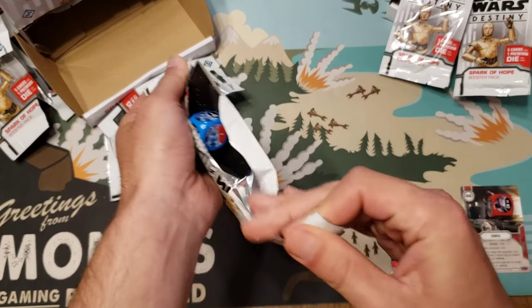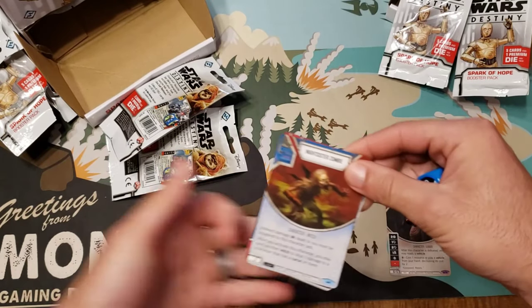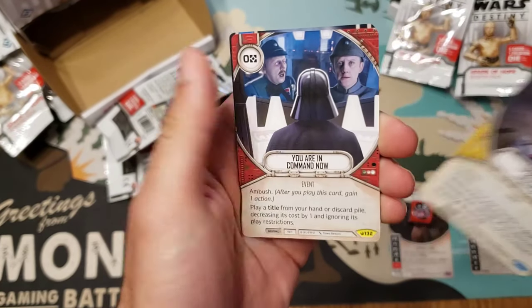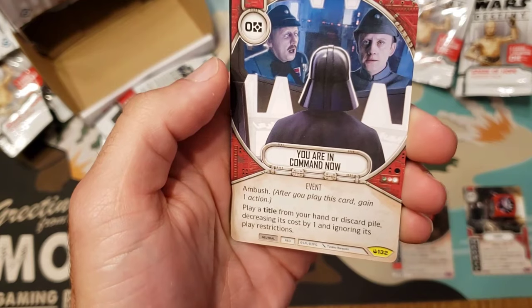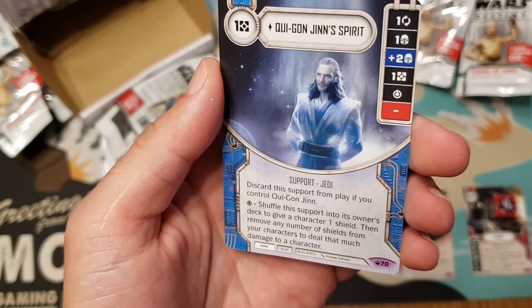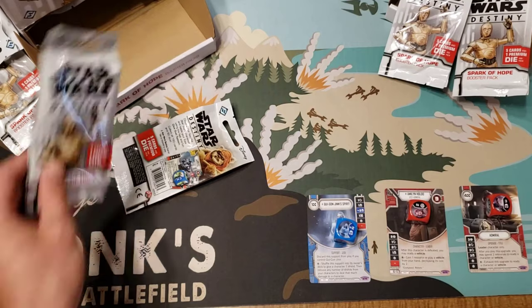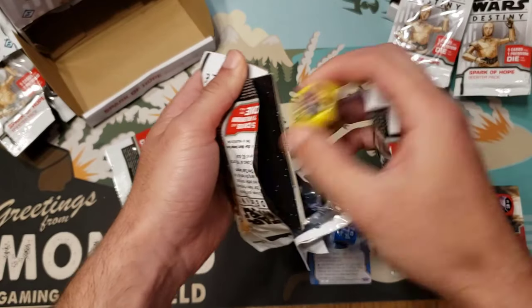Here's another legendary — and the very first one we see is another diceless character: Nightsister Zombie. Priority Target, I Perform Violence — yeah, you are in command now — and then Qui-Gon Jinn Spirit. I really like it but the plus-two modified shield is 'eh' in my opinion. That's what kind of makes this legendary a bit underwhelming.